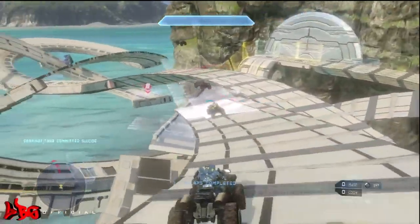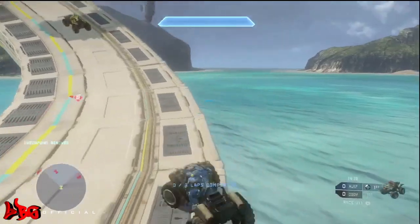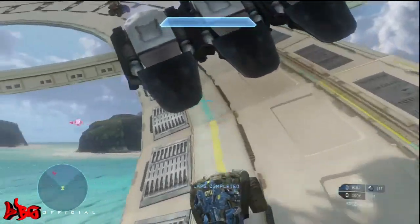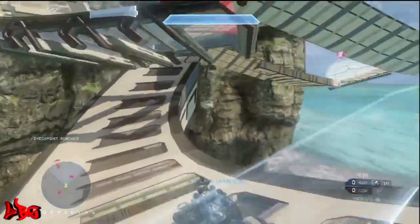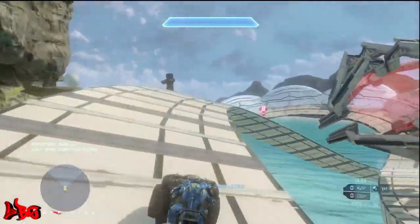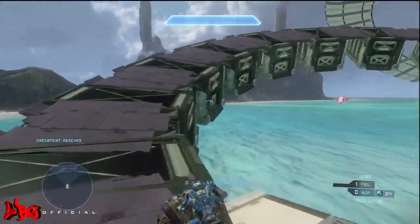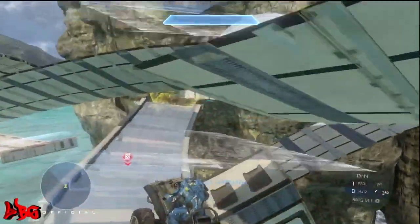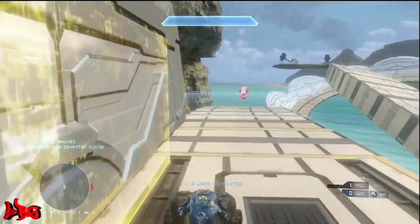I absolutely love banked turns, and it's this jump right here that doesn't work too well. It kind of threw me off to the side, and when you land you land so rough and so fast that you actually fall down. You try to turn your mongoose and you can't really control it. What I recommend is if you're going to hit really hard, just let go of the analog stick and let your mongoose slow down enough to where you can control your speed, then continue on.